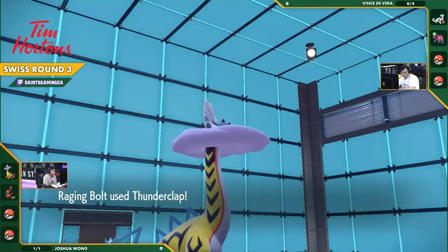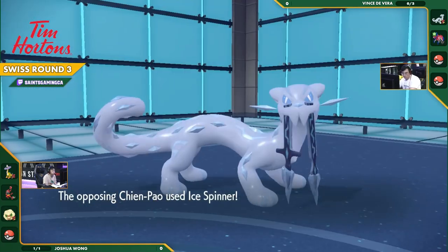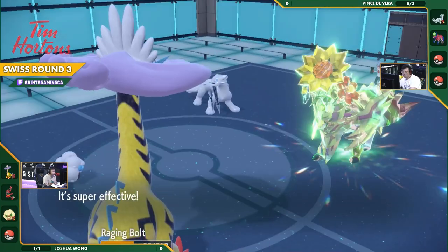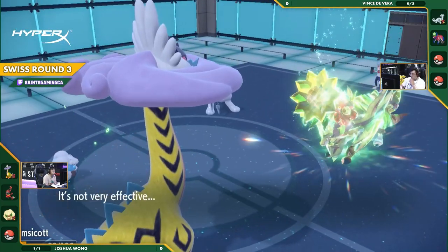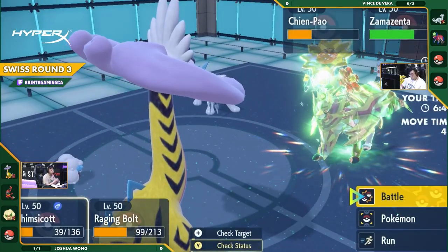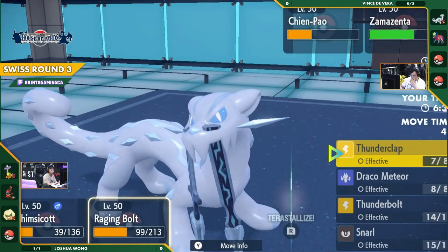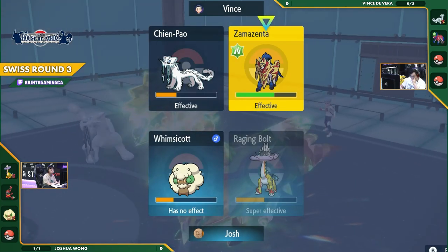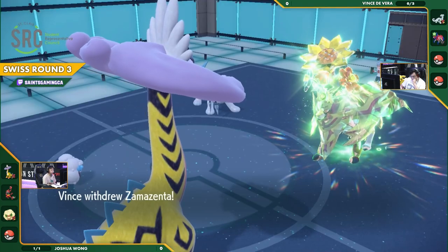Perhaps the Zamazenta that took the electric move in the last turn — and Vince, maybe seeing that amount of damage come to the restricted — may not want to accept more additional damage from that. It is a relatively safe Terra because it is naturally a Steel type, meaning that Draco Meteor is not a particularly appetizing choice to go into the Zamazenta.